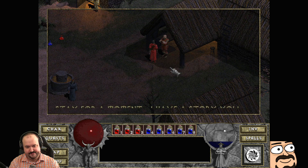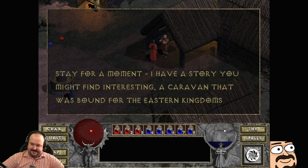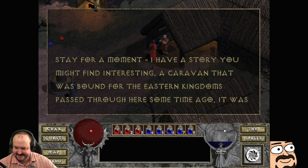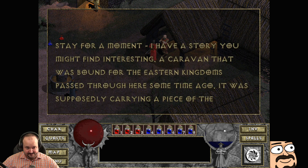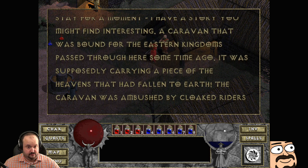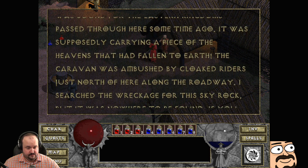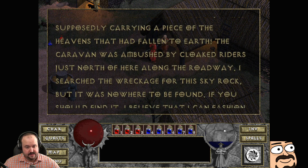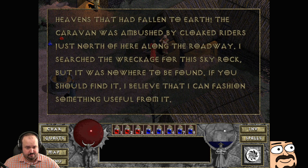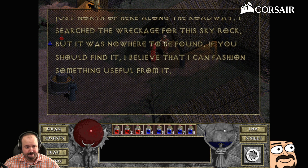Stay for a moment — I have a story. A caravan bound for the eastern kingdoms passed through here, supposedly carrying a piece of the heavens that had fallen to earth. The caravan was ambushed by cloaked riders just north of here. I searched the wreckage for this sky rock but it was nowhere to be found — if you find it, I believe I can fashion something useful from it.